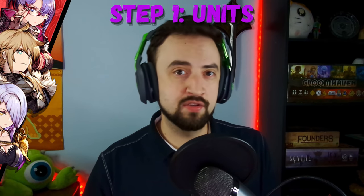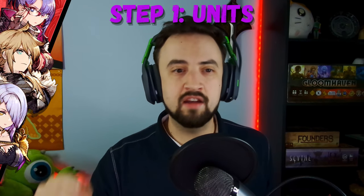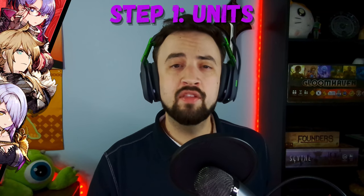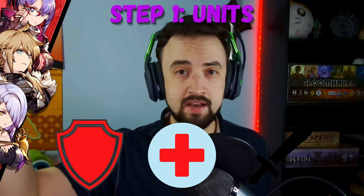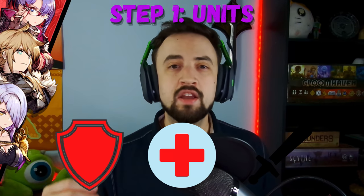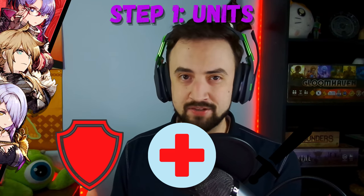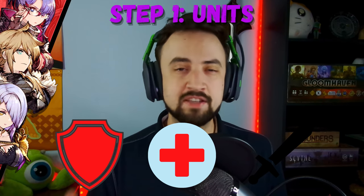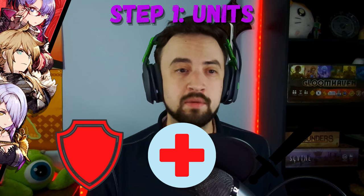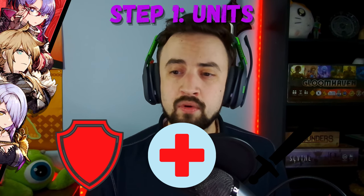Let's move on to the meat and potatoes of this video — your account, the units, vision cards, espers, gear, all that stuff. I want to start with units. Specifically, there are three types of units in this game: tanks, supports, and damage dealers. They all kind of cross over into each other; some of your supports can deal damage. You want to have a nice balance of all of these for your account to be endgame. If you want to clear new events and clear stuff as it comes out, you're going to need all of these. So I'll start with tanks.